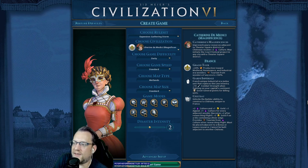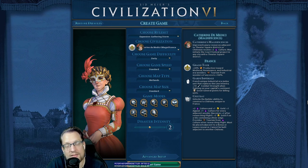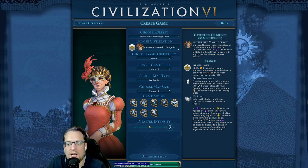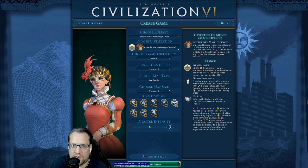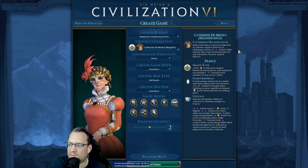And then we have the Court Festival project that gets granted to you from Theatre Squares, which is a project that specifically generates tourism. It's pretty expensive and gets very expensive if you're running a lot of them. But this is what you get — you give up basically all the spy stuff and get this instead.